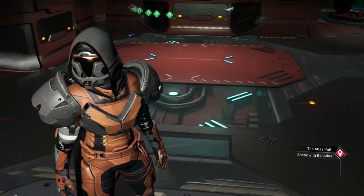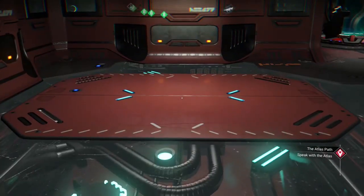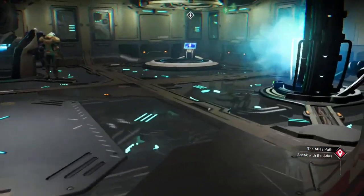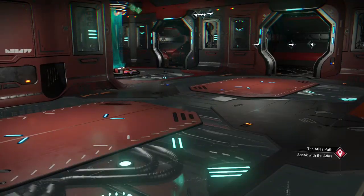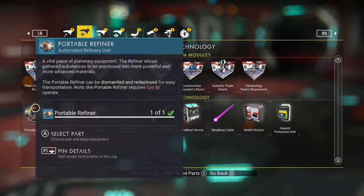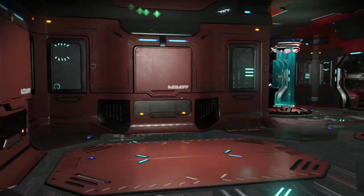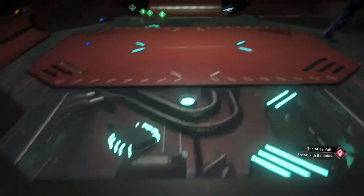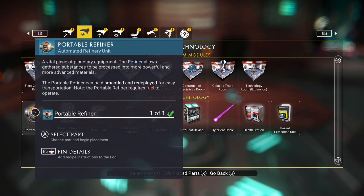I like to use first-person view for this. This can only be done — that I've found — on a portable refiner, the little baby portable refiner. I'm also able to do this duplication on my freighter, and I've never been able to do that before, so I'm pleased with that. Let's get to work — put in my portable refiner.